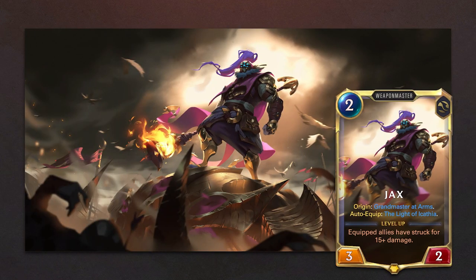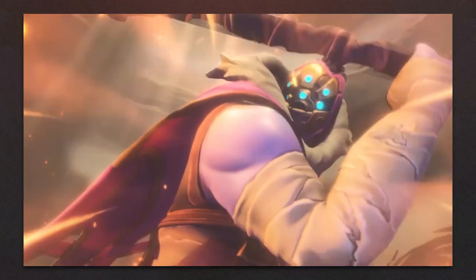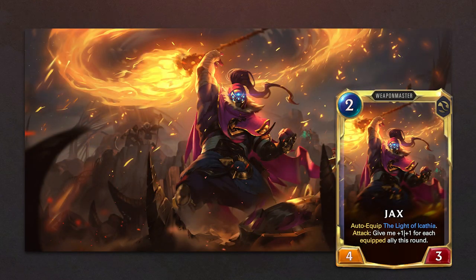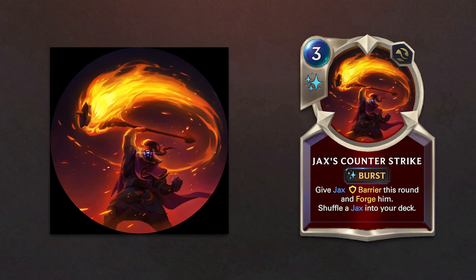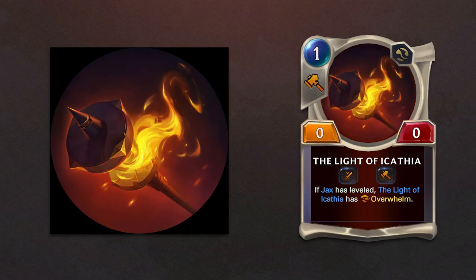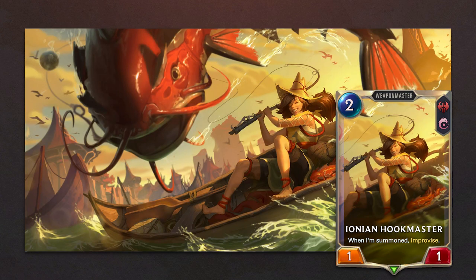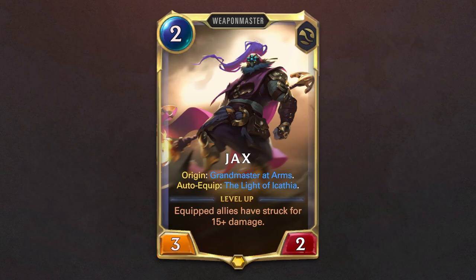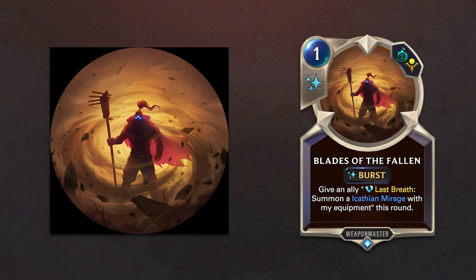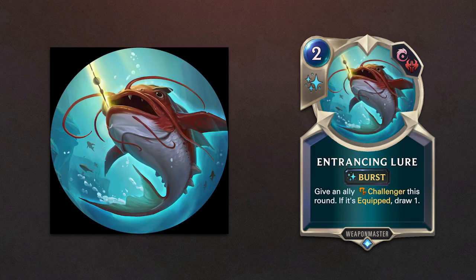Jax is our second Runeterran champion from this expansion. His level 2, his origin card Grandmaster at Arms, his champion spell Jax Counter-Strike, and the Equipment the Light of Acathia. Among his followers we have Firith, Reaper of the Sands, Ionian Hookmaster, Piltovan Castaway, Wandering Shepard, and Combat Cook. Jax brings 5 new spells: Blades of the Fallen creates Acathian Mirage, Parts Made Whole, Catch, Entrancing Lure, and Chersees.